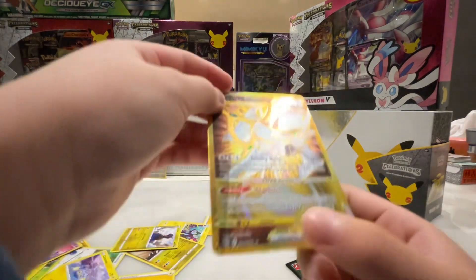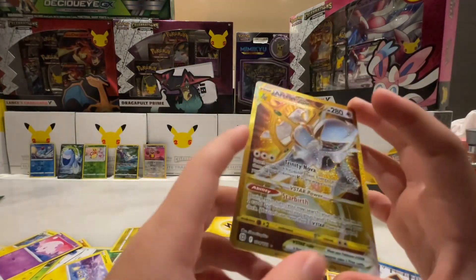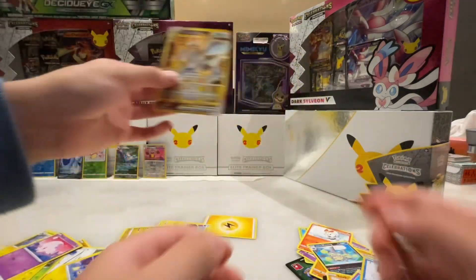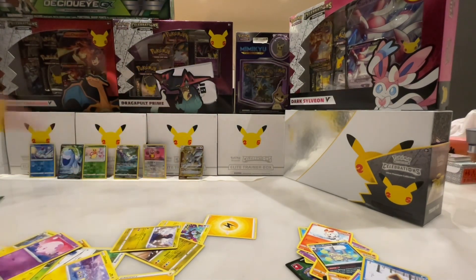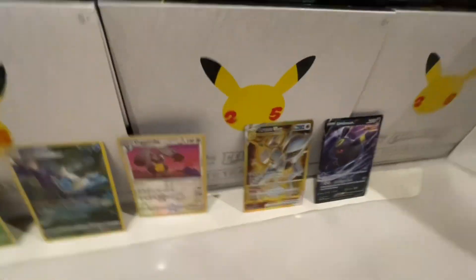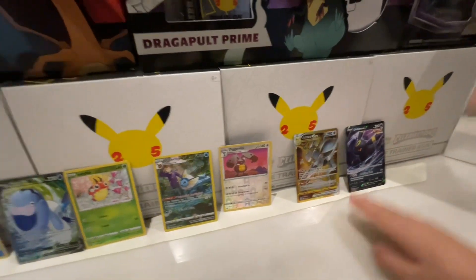Oh! Oh, I got the god! Oh my god, yo I got the god god! Yo — that's like so good! Oh my god, I got Arceus — the god of Pokémon! Yo, cameraman can you get a close-up? The last pack we opened. We got Umbreon, Arceus!